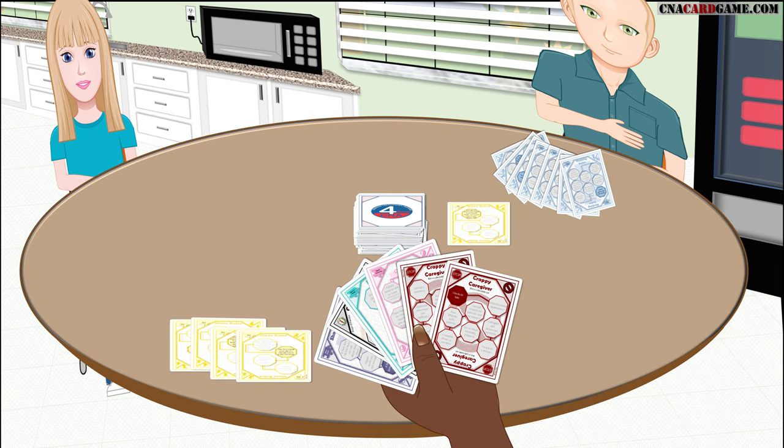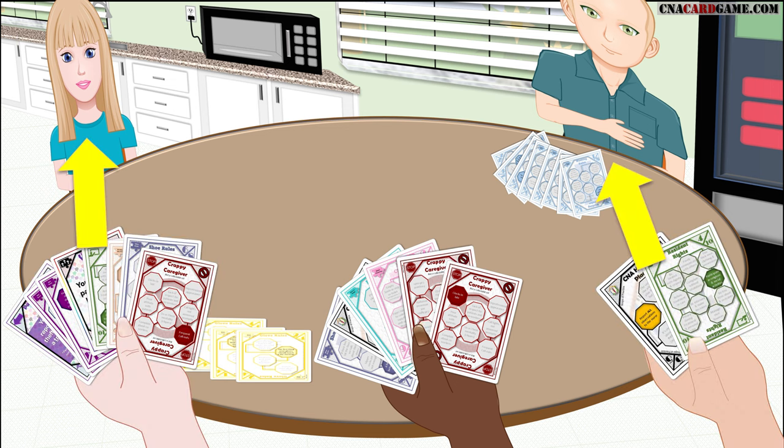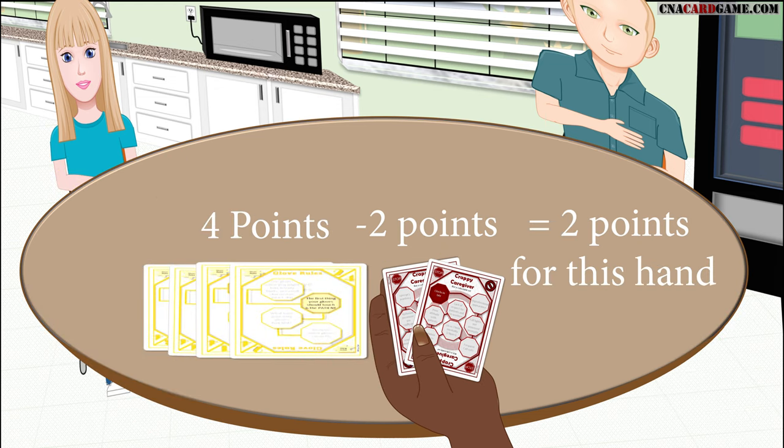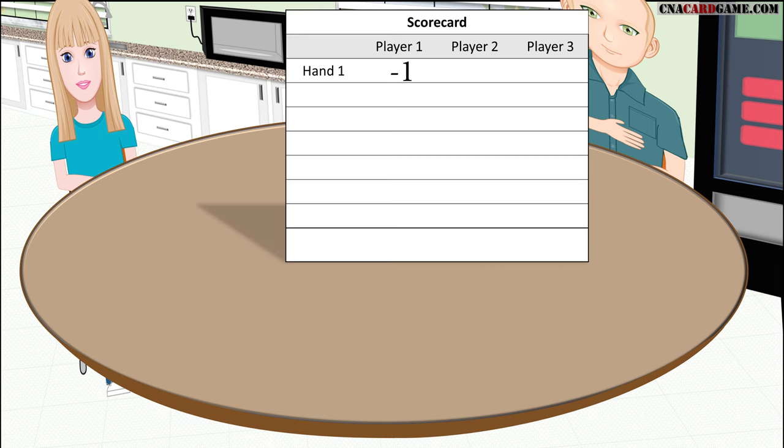After the hand ends, each player with a placed set in front of them will get one point for each card in the set, regardless of who won the hand. Every player will show what cards remain in their hand and will subtract one point for every crappy caregiver that remains. A scorekeeper will keep a total of how many points each person has at the end of the hand. It is possible to have a negative score if you don't have any sets placed and the hand ends with you holding crappy caregiver cards.